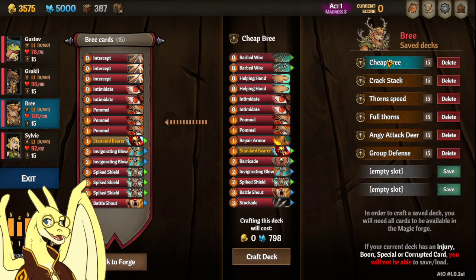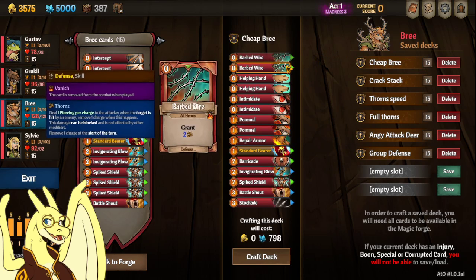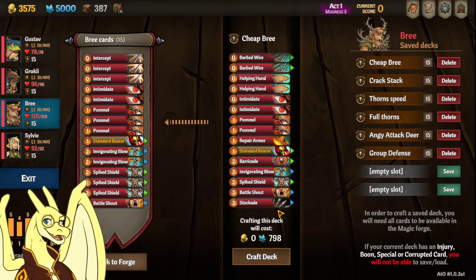First deck I have for you is Cheap Bree — it's going to be the cheapest deck I have for you. It's got Bardwire, Helping Hand, and Stockade, which really play off her thorns and skill build.